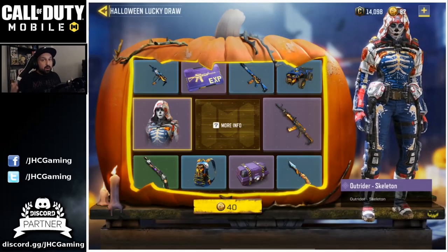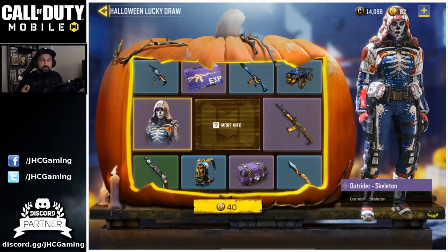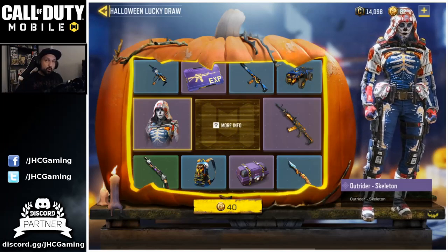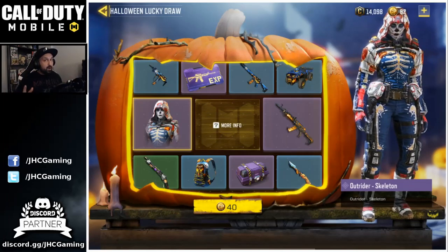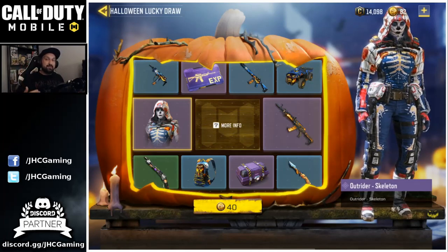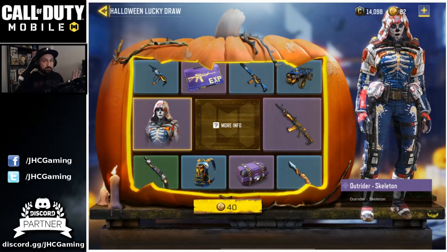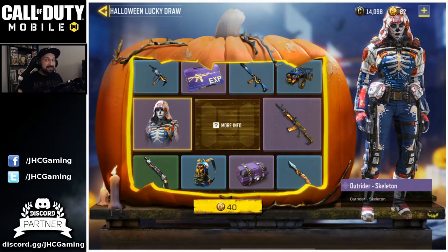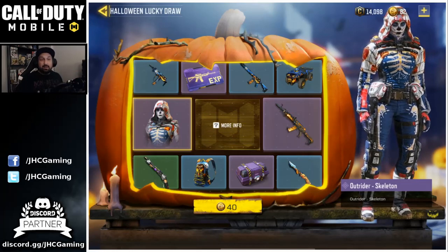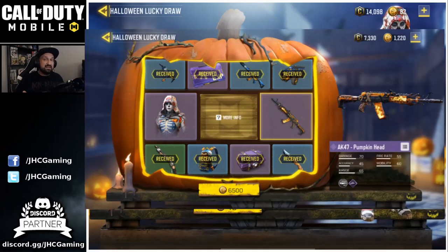Here's the Halloween lucky draw — how does it work? You have 10 rewards, four of them are epic. Every time you roll you get a different reward, you cannot get duplicates, but every time you roll it's going to be more and more expensive. Apparently to get all 10 rewards it will cost you something like three hundred dollars — about twenty thousand card points.